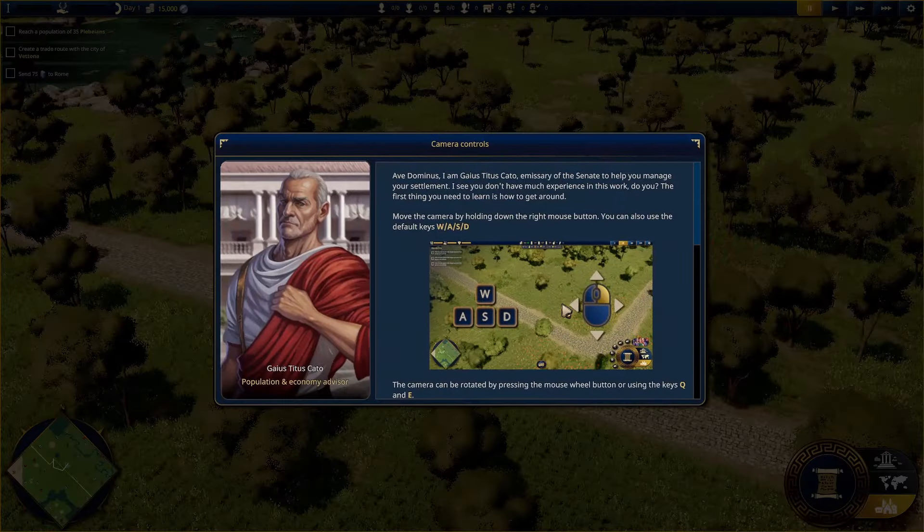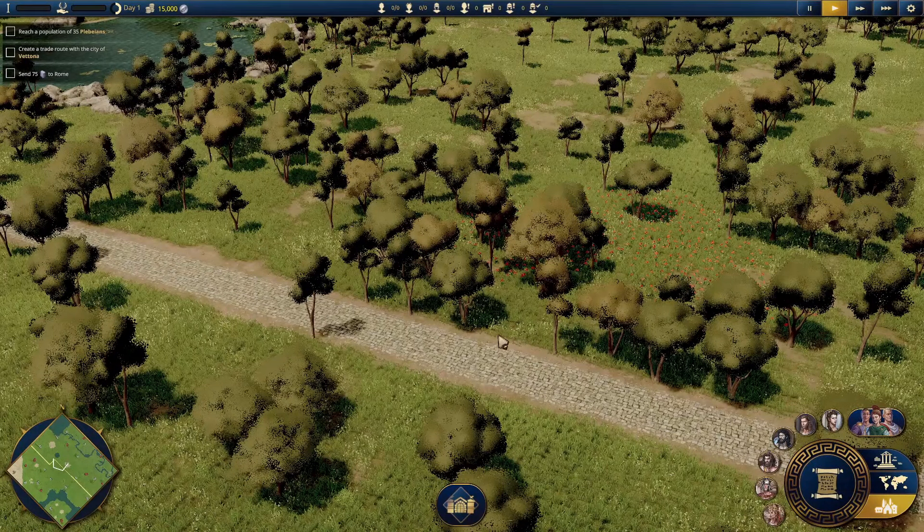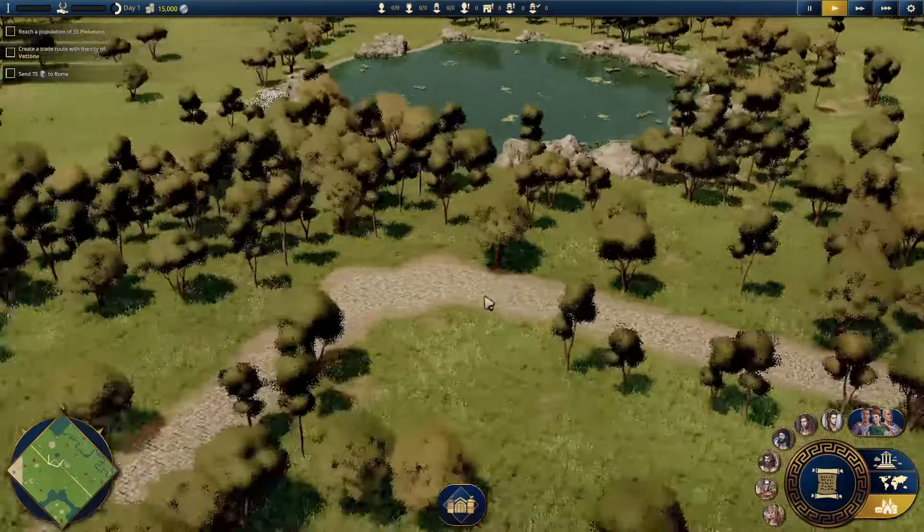Let's press start. Hello there, Gaius Titus Cato - our little tutorial person who pops up to help from time to time. I've done a bit of the tutorial, not all of it because it's quite lengthy, but enough that we should be able to muddle through. So Gaius Titus Cato, it's lovely you've popped by, but I don't think we need you anymore. You've got the day off. Go do some lovely Roman things. And he's now gone.